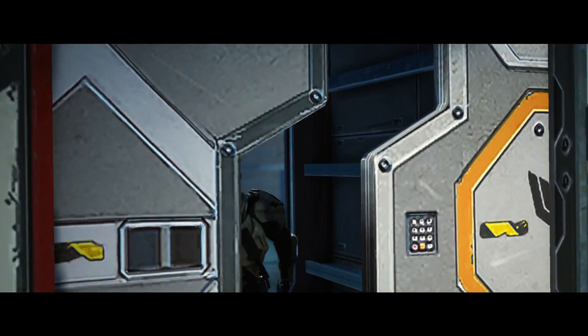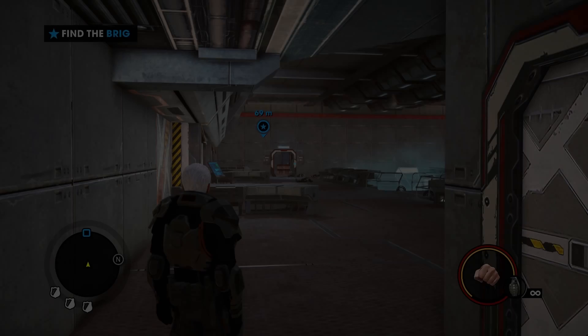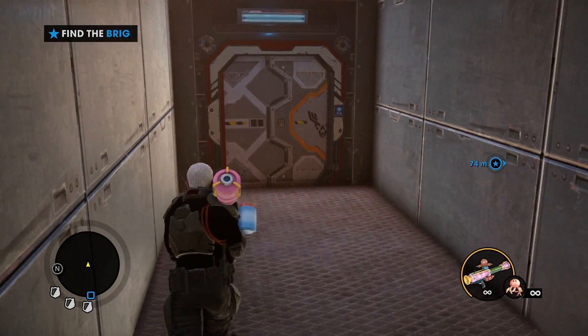Now start the mission and play through it like normal until the cutscene where you're discovered to be an imposter. Turn around and fire 10 or so octopi in front of this door.